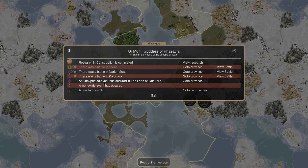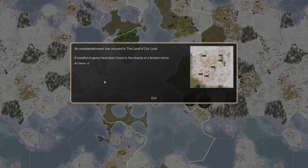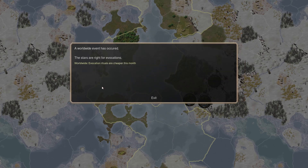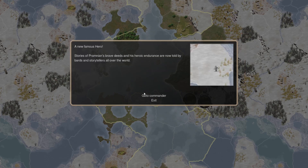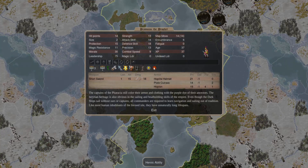Anything else to note? We get another positive event giving us three air gems. A worldwide event has occurred — evocation rituals are cheaper. And we have our first famous hero: our Prophet, who gets Heroic Endurance.